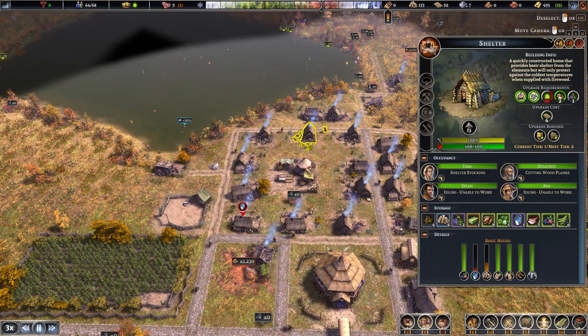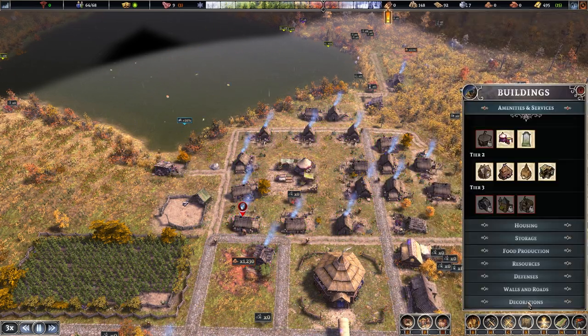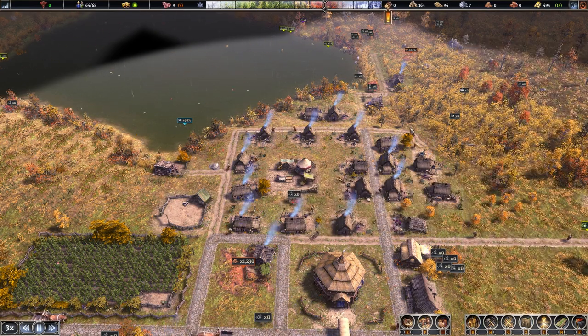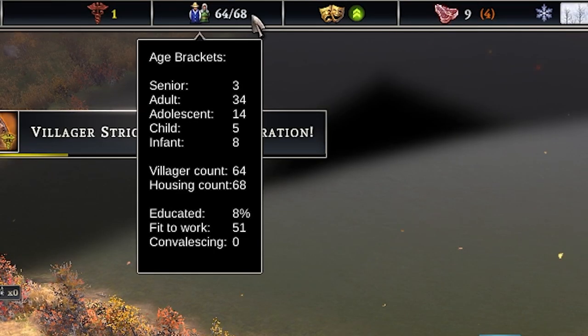Build your houses in desirable areas near a marketplace and leave space around them. In the build menu under decorations, you can build gardens around them to improve their desirability, which increases citizen happiness and attracts new people to town. Always make sure you have more houses than population when you want your town to grow, so there is room for new people to come.